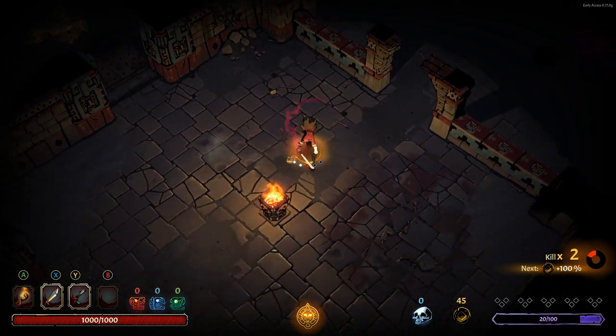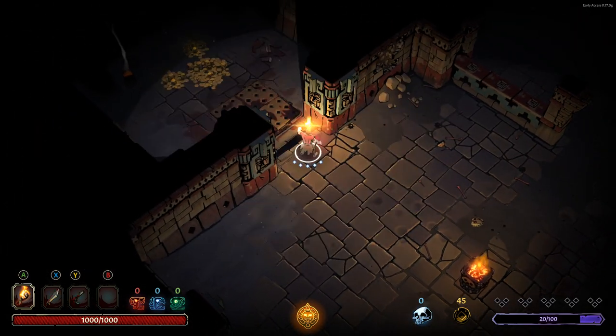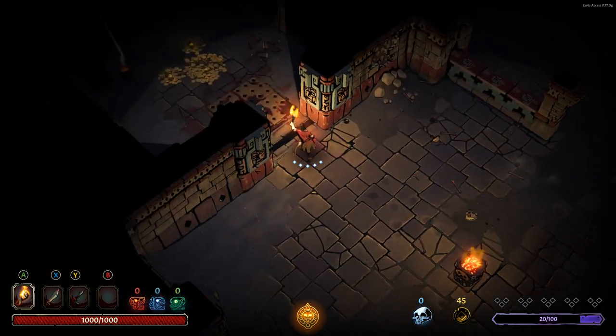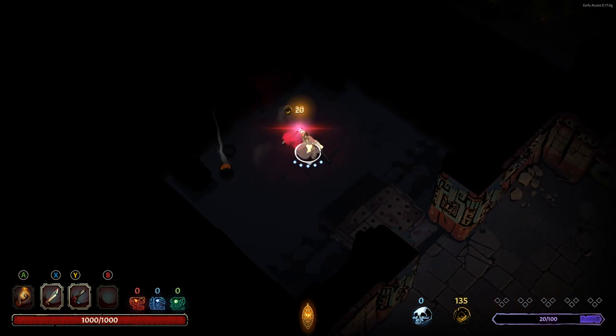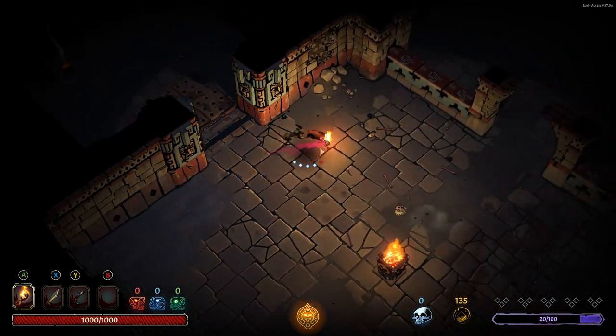We've got different paths we can take as well. We've got some gold over here. You can actually see that there's a trap there — if this wasn't lit, you can't see traps. You can only see traps that are lit up by your light. Then traps aren't visible, and then they are. It's a really cool little mechanic.